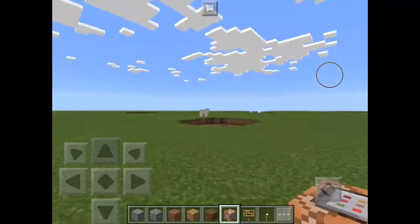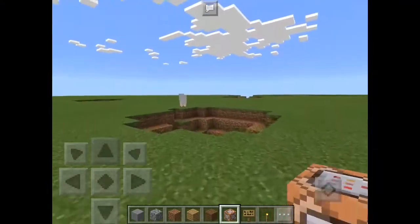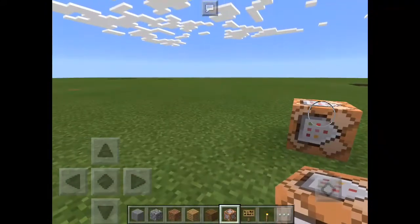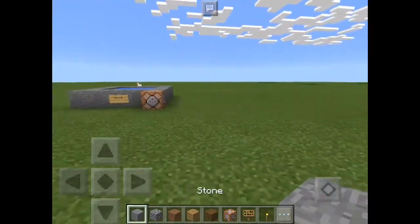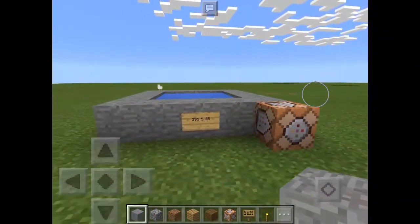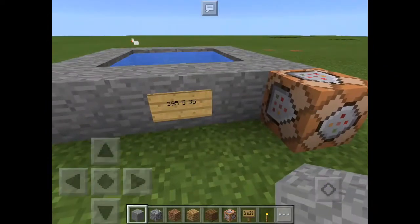Hello everyone, welcome back to another Minecraft Pocket Edition video. Today I have some awesome crazy tricks — it's the infinite explosions. It's like a rapid TNT cannon, but it's a little bit laggy or a little bit different.